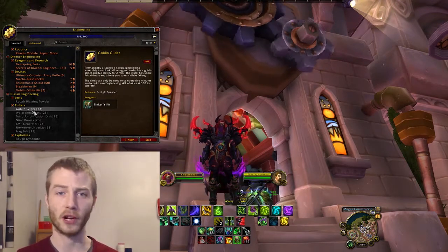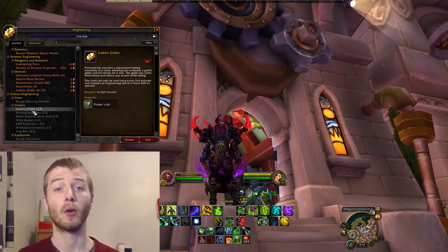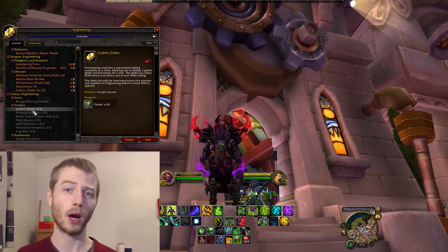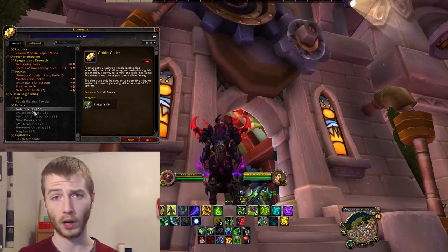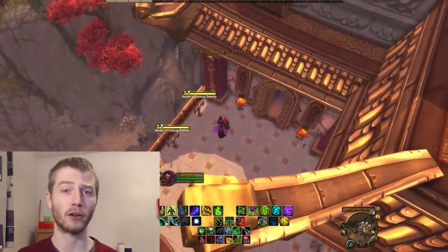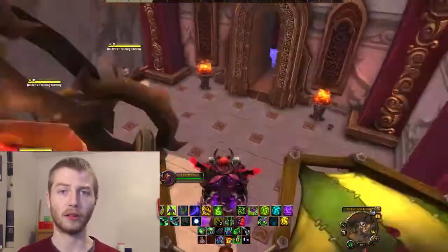The engineer profession has a profession perk where they get to put attachments on their gear. One attachment is a cloak attachment, and you've got two options. The first one, which I think most people pick, is the goblin glider. You need 550 engineering and you get to glide once every 3 minutes.